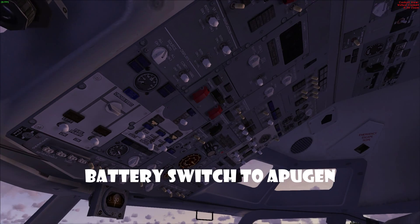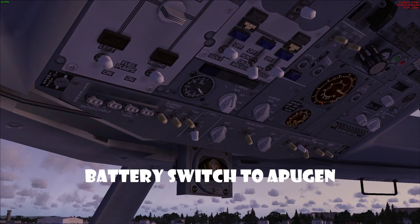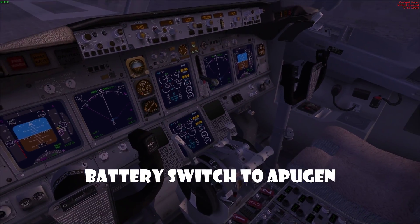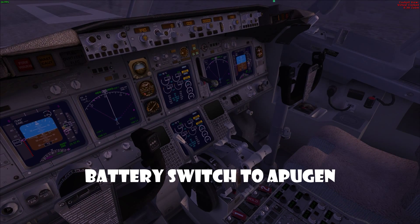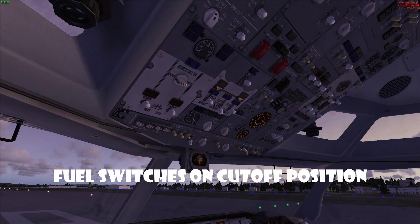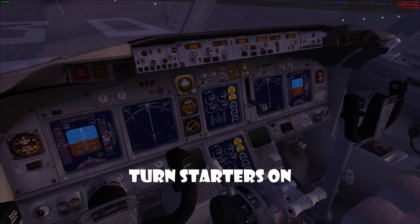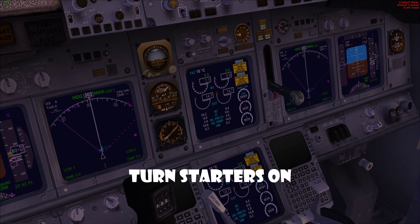Now the fun part. Turn these fuel cutoff switches off — this cuts off the fuel so your engines can start. Then when you've got enough starter rotation they will kick in the fuel once you put them up. Put these knobs on to start the APU and start your engines.